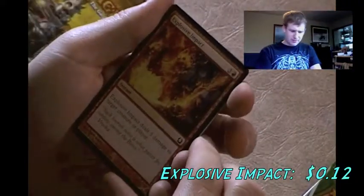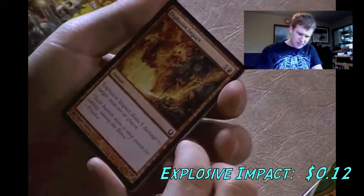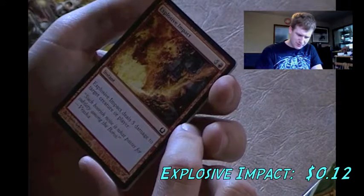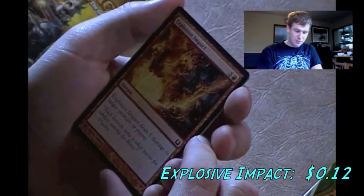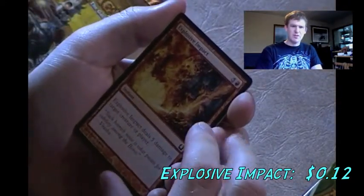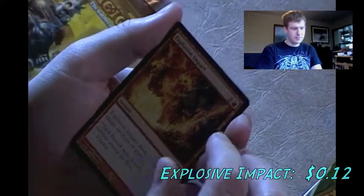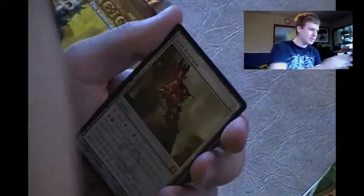Explosive Impact - oh, that looks like an interesting card. It's like a guy's getting his flesh burnt off his bones. Deals 5 damage to target creature or player for 6 mana - kind of reminds me of Lava Axe a little bit.